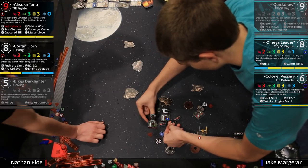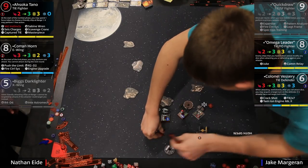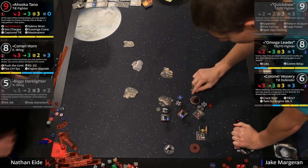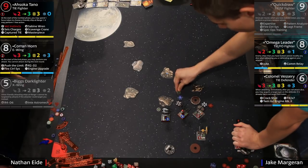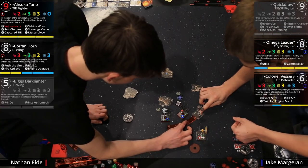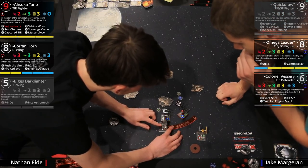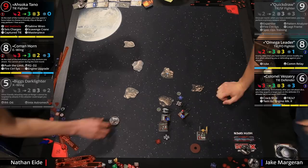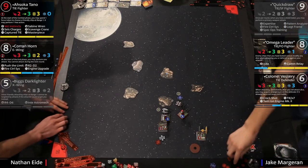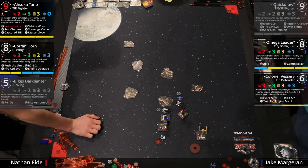As long as Ahsoka is within range one she gives him an action — he can barrel roll or boost off that bump — and then potentially have a ship at range one with focus for the double tap. Ahsoka is really just key, it's phenomenal. He's just flying right on by now. The question is whether Ahsoka can get him a barrel roll to get in range — if he can barrel roll back to the left and boost he might get a range-one shot on Vesery.